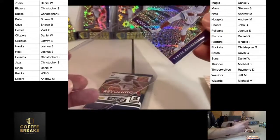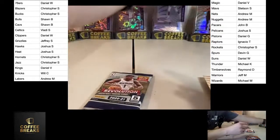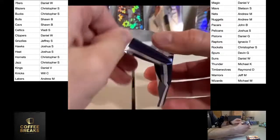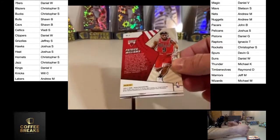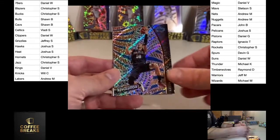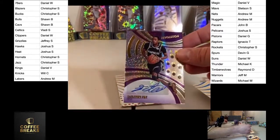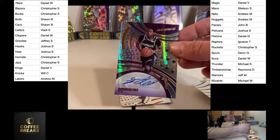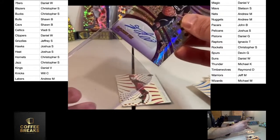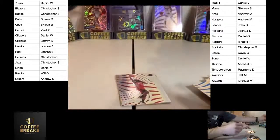And we got a nice little Tyrese Halliburton for the Pacers — Daniel V. Halliburton. Last pack before we head over to Certified. Certified, like I said, will give us two autos. I've only opened one other box of Certified and that box gave me a LaMelo auto.